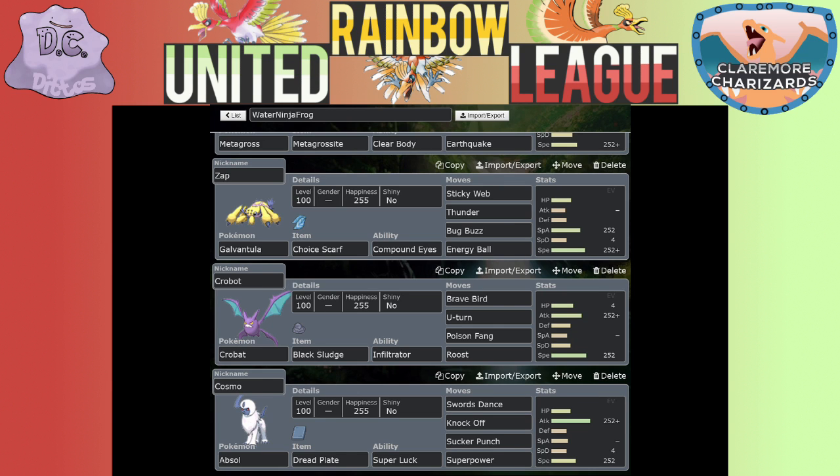Hello Otters, welcome back - Kai the Otter here, and you're on the raft for the very first battle of the United Rainbow League. I'm going to be facing off against YouTuber Water Ninja Frog; he does a lot of stuff from Showdown on his channel. I'm not super familiar with his channel, but I believe he knows his stuff, so I'm a little worried he's gonna crush me in this battle - but I'm gonna try my best.